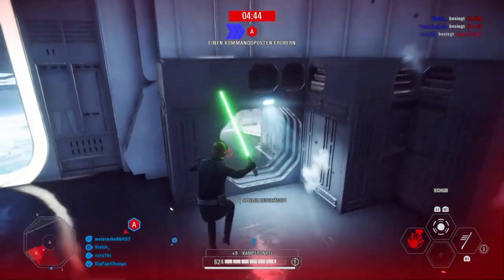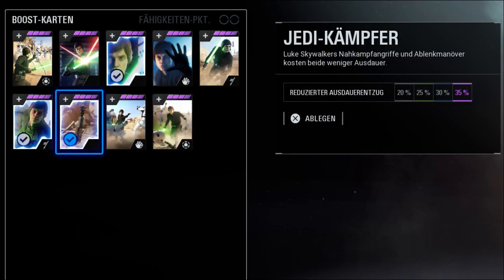As a last point, I want to talk about Star Cards. For Heroes vs Villains and Hero Showdown, I recommend Intensify so you can deal more damage after some kills and also one-hit troopers, Jedi Reflexes so you have one more Saber Rush, and Jedi Fighter so you have 35% more stamina, which is very useful in lightsaber combat.